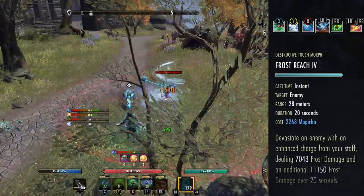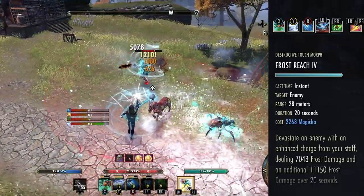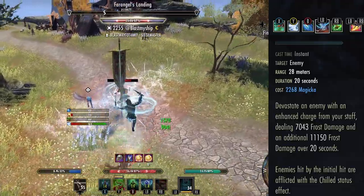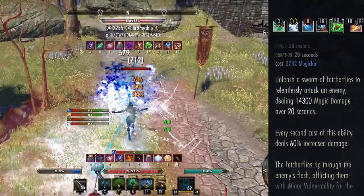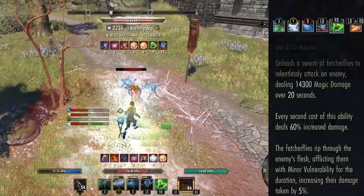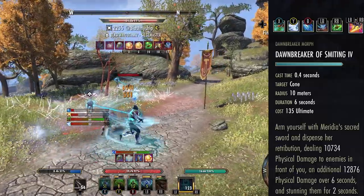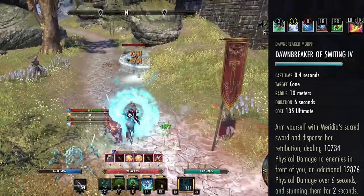Next ability is Frost Reach — be sure you have Frost Reach and not Frost Clench, because Frost Clench does about 35% less overall damage and doesn't have a DoT component. Frost Reach is our main spammable, applies the Chilled status effect every single time you weave it, and also procs our Perfected Master's Ice Staff giving 600 weapon and spell damage for four seconds each cast. Next is Fetcher Infection: a hard-hitting DoT where every other cast amplifies the effect by 60%, and for its entire duration the target has Minor Vulnerability, increasing their damage taken by 5%. Our front bar Ultimate is Dawnbreaker of Smiting, which acts as a stun and AoE execute if your opponent gets low, breaks free, and roll dodges away.